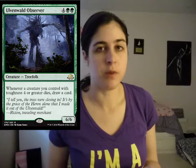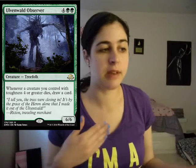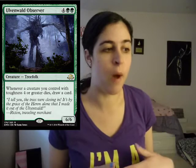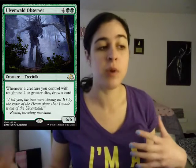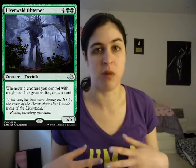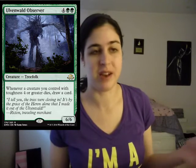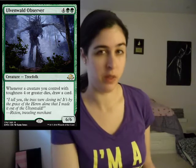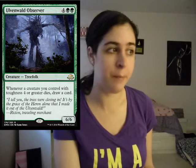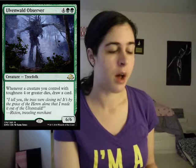Then we have Uwenwald Observer. This card is good — I like it. It's six mana for a 6/6. Whenever a creature you control with toughness four or greater dies, you just get to draw a card. So even if you don't have that many creatures with toughness four or greater, even if this dies, you get to draw a card. It's some card advantage, it's got a really big body, and overall I think this card is really strong.